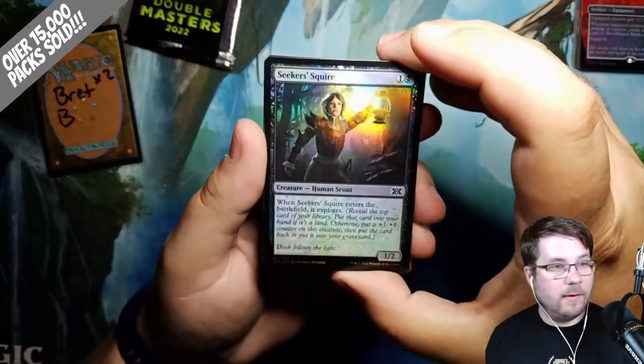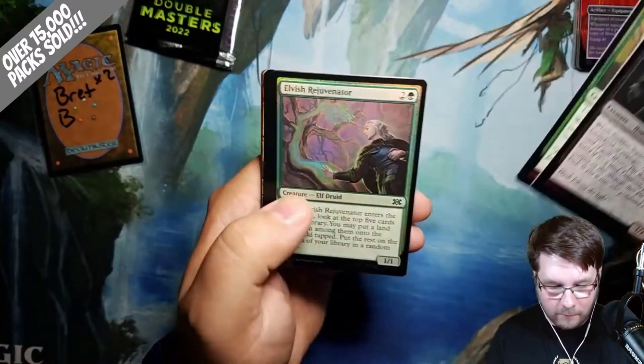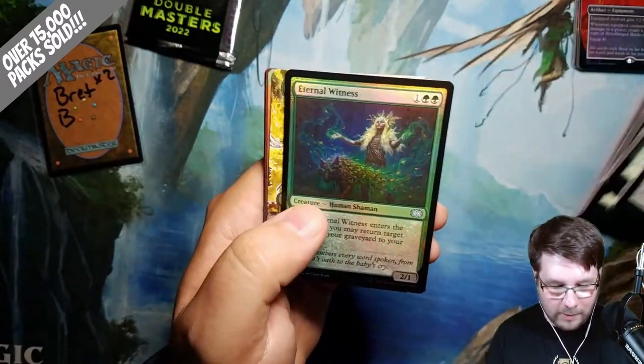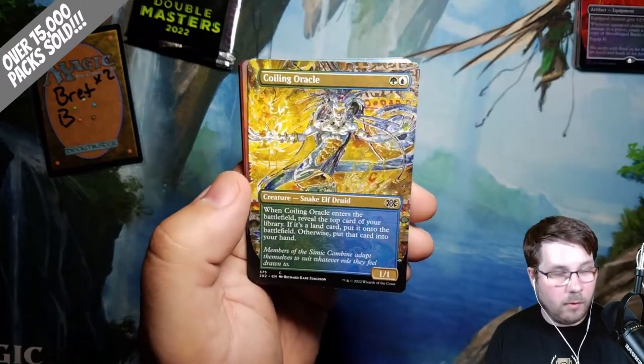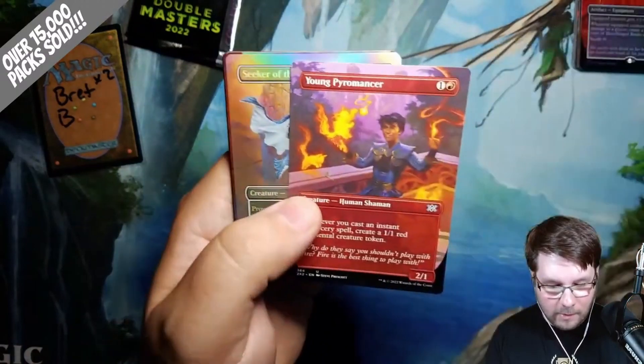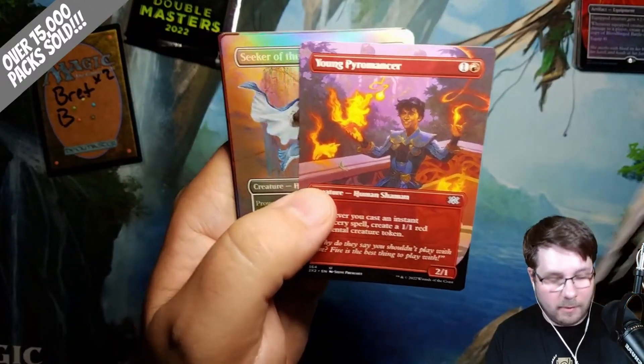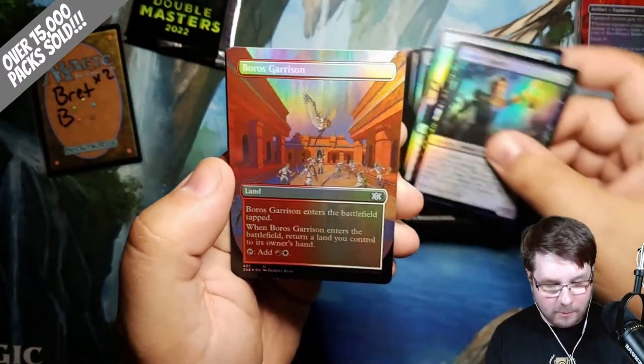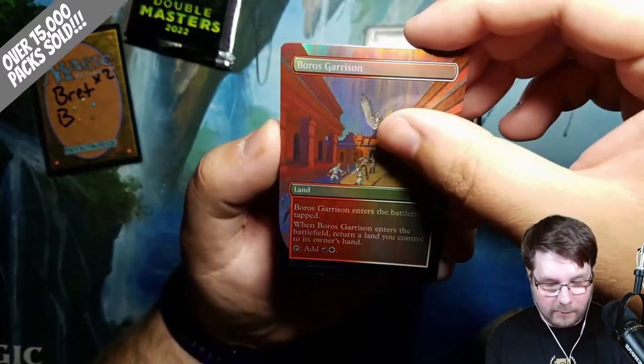Seeker Squire starting things off. Gnarlback Rhino, Elvish Rejuvenator, Webweaver Changeling, Surreal Memoir, Eternal Witness — nice. Coiling Oracle Borderless, Young Pyromancer Borderless — great card. Seeker of the Way Foil Borderless. And Boros Garrison Foil Uncommon Borderless.